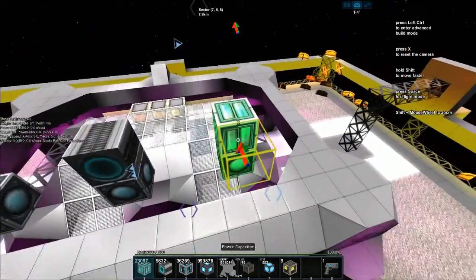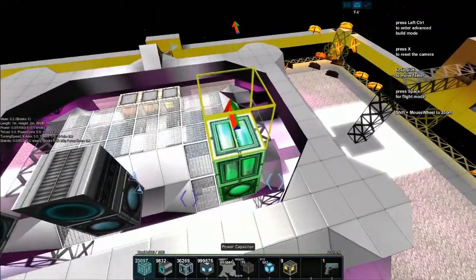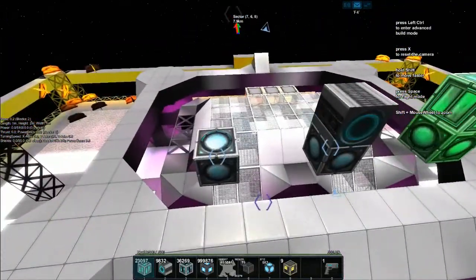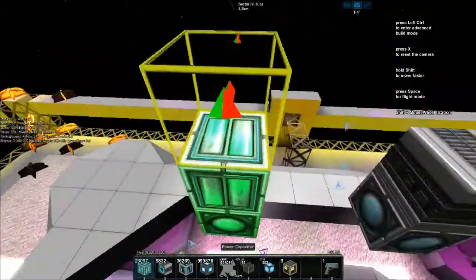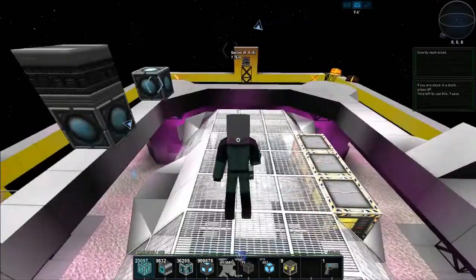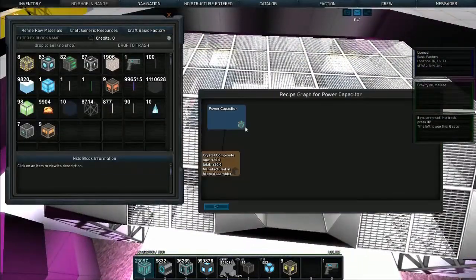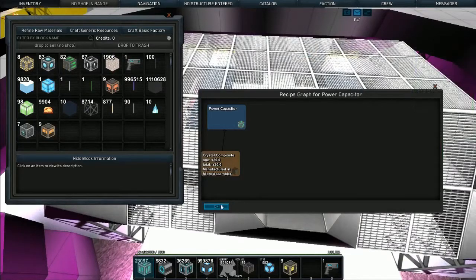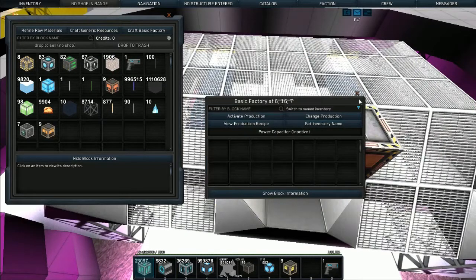A core comes with 50,000 by default. You don't actually need to put these on small ships, but a big weapon system may require a larger pool of energy to fire. This item ID is 331, and it's made in the basic factory. The recipe is 20 crystal composites to make the power capacitor.